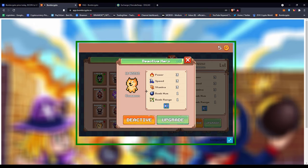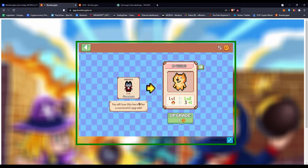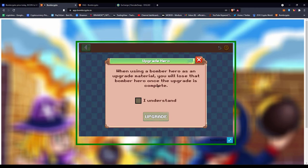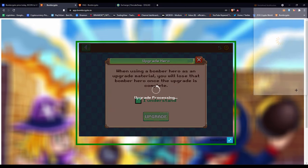There's a small issue with Bomb Crypto where the game doesn't refresh the wallet balance very often and may show zero, so you'll need to refresh the page. You can scroll down and find your BCOIN — I now have five. Refresh the page, click upgrade on the hero, choose the hero you want to burn and fuse into the main hero, then click upgrade and confirm.